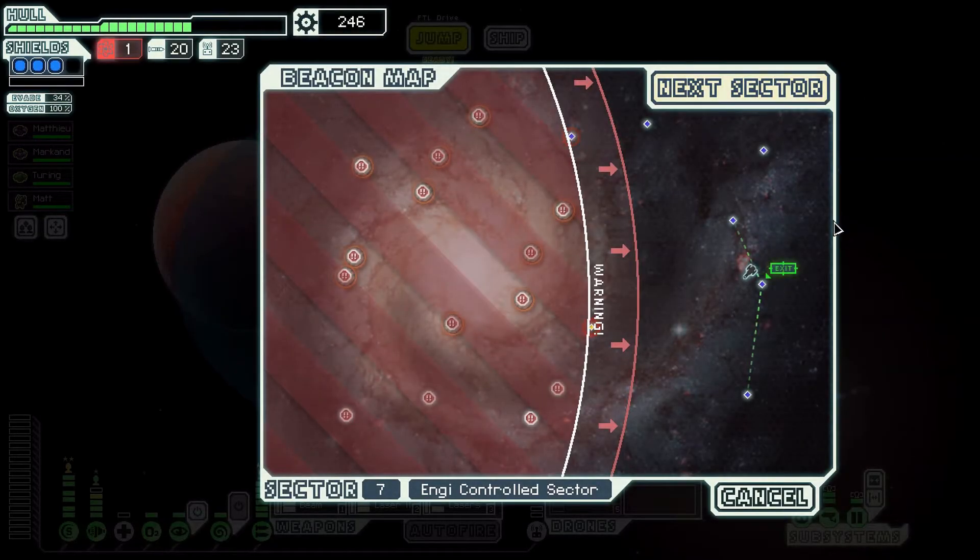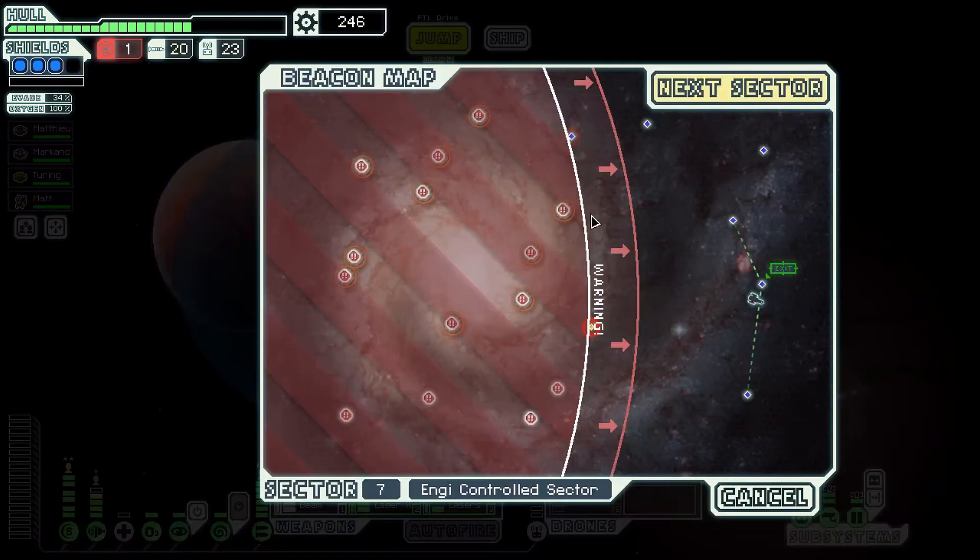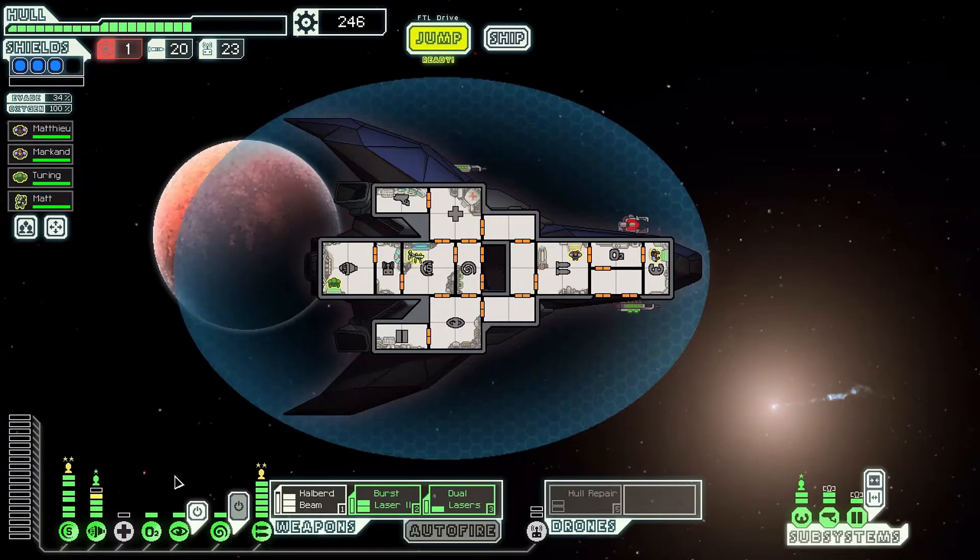Hey, this is ZeroSum and welcome back to FTL. Currently going through with the Stealth Cruiser Type A. Had a very good start to the run, just about heading on to the last stand here. The ship is pretty much fully equipped and we've got plenty of scrap to spend, so we'll do some upgrading when we jump into the last stand.